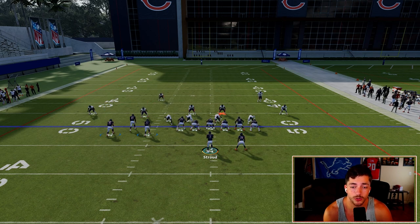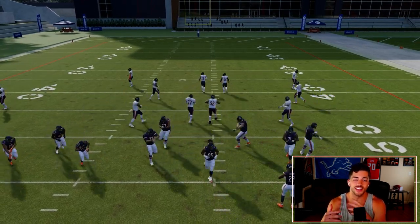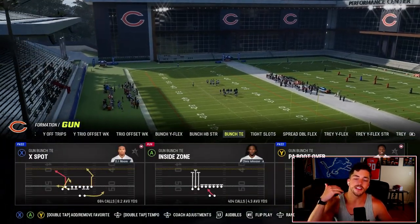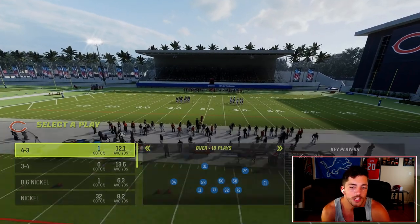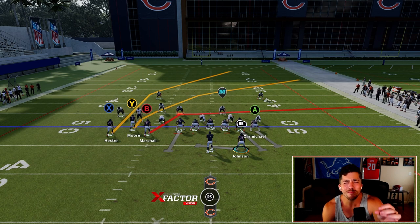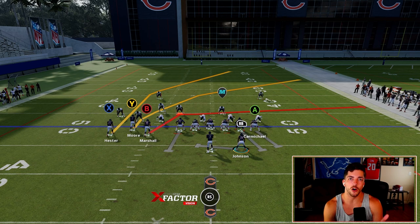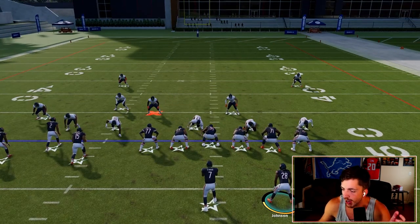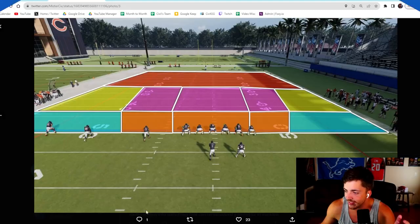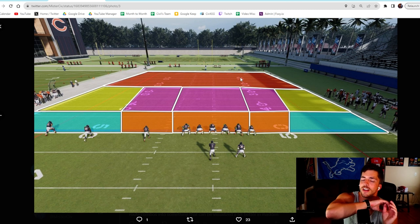Almost every single meta route combo in Madden history can be traced back to attacking each individual section. Very rarely will you find anything that doesn't follow this. While those sections can shift a little depending on the year, how routes run, or what abilities are in the game, a good example is PA Boot Over — the drag, Y route, and X route are all occupying different sections of the field. That grid I showed is not the end-all be-all of exactly how everything's spaced, but rather just guidelines.